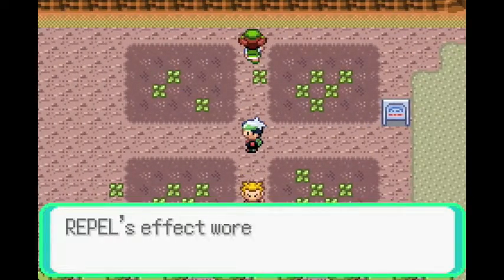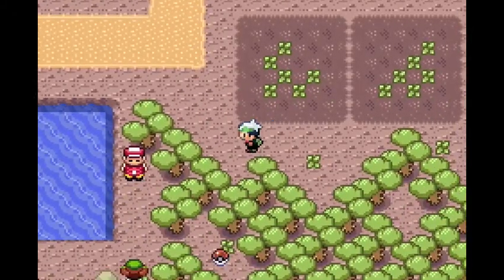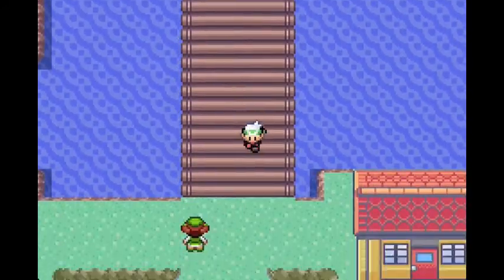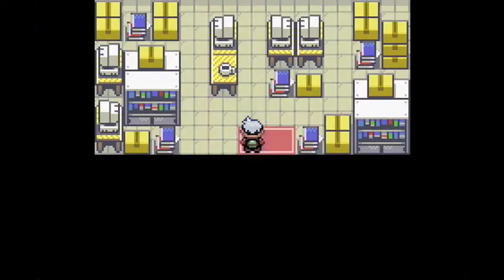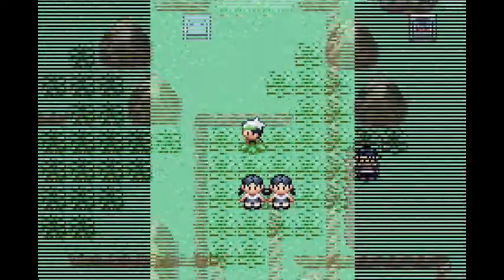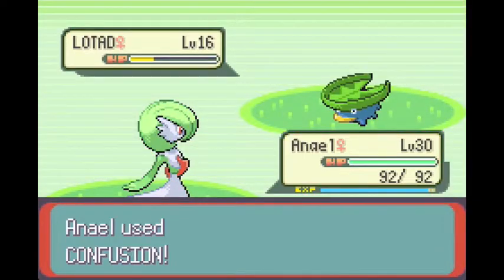I think I can just rush through them. Maybe I can just use Confusion and get some XP — maybe Anna L will get a level up. Maybe.